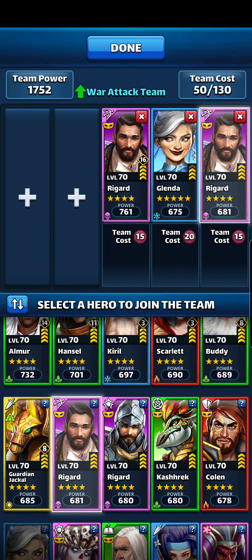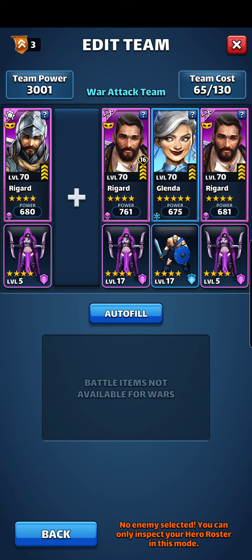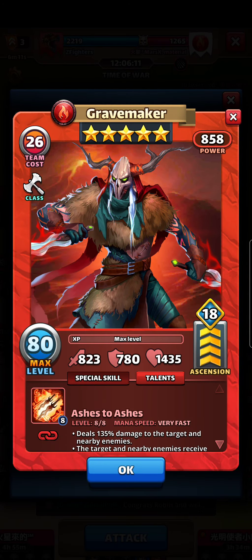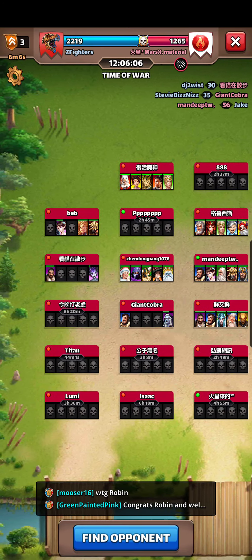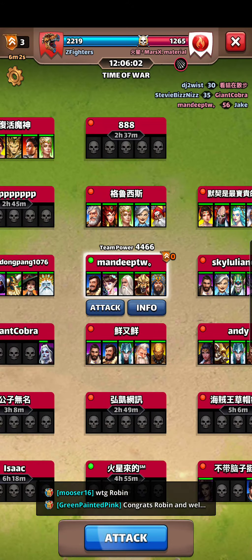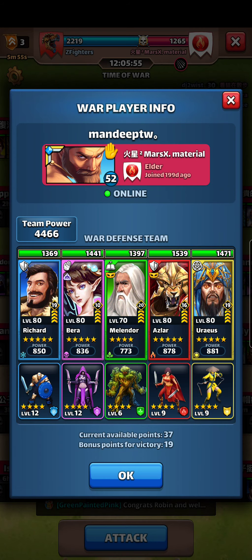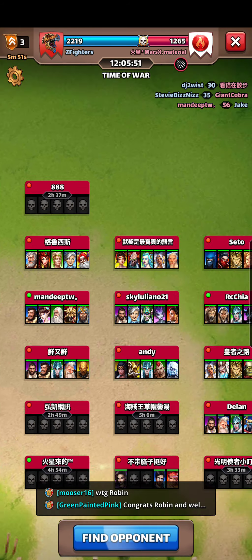Rigards are mainly my cleansers. Good to bring those if someone's got status ailments. You definitely want one when you're going against somebody like this — somebody that's putting status ailments on you that you don't want to sit there and take. Here you got Gravemaker, not a ton of status ailments. Vera actually, and Aslar here — you don't want to take that poison damage for too long. Aslar, another burn — don't want to sit there with that. So I will make sure to bring the cleanser if I go against them.